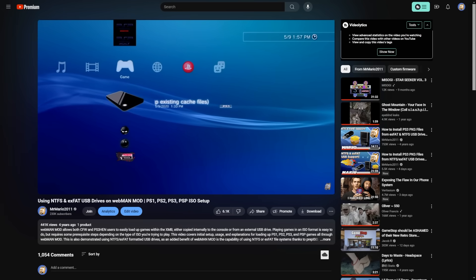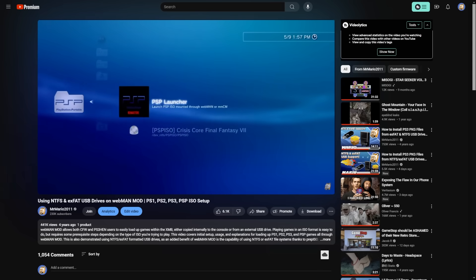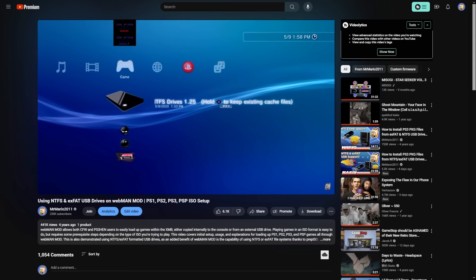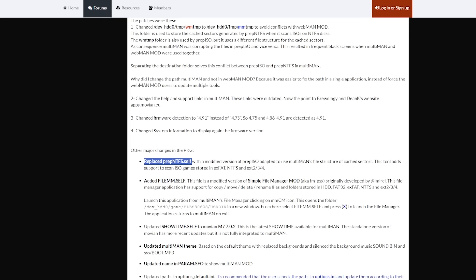A lot of people were running into issues with black screens, and it was determined that the cache being built when using Prep ISO was conflicting with Multi-Man — Multi-Man kept corrupting it. So if you've had issues with that method, Multi-Man Mod should fix it. He's also updated the help and support links within Multi-Man, firmware detection has been updated, and system information will now display the proper firmware. Prep NTFS.self has also been updated.